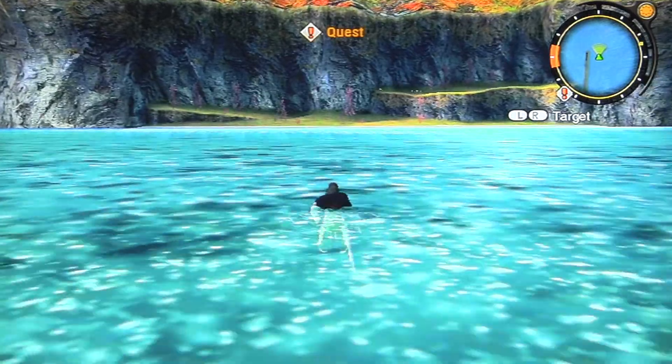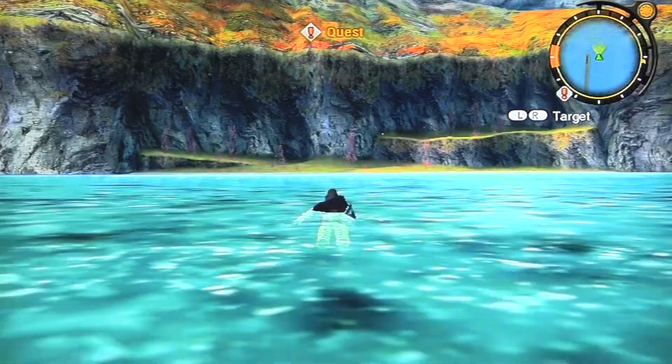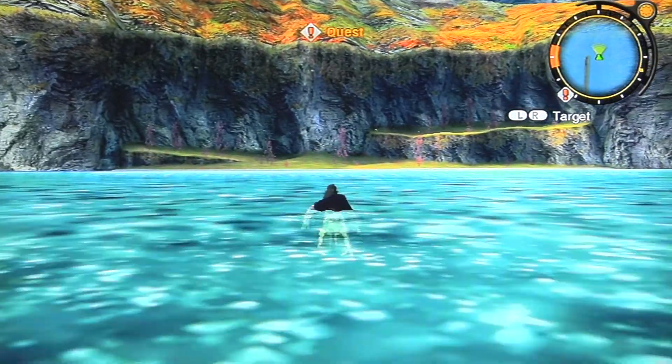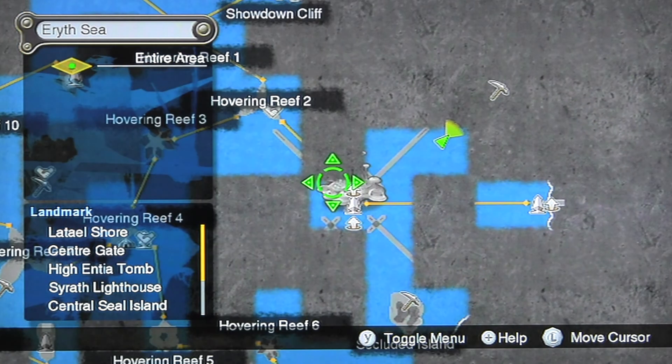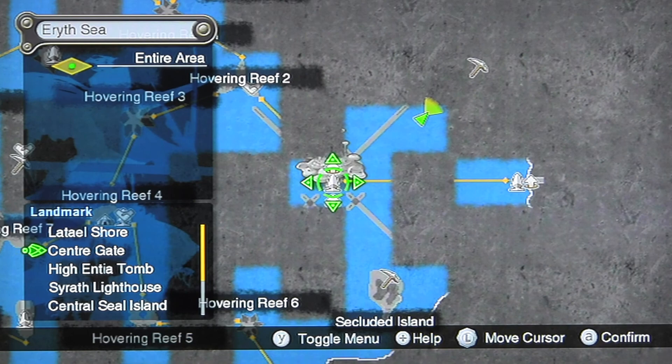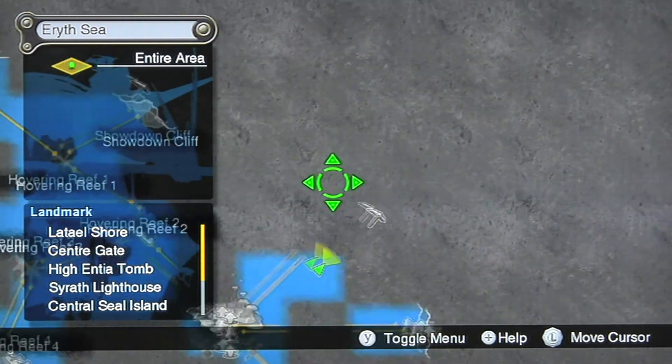So as you can see here, I found this really weird island that I want to go to. I'm looking for this place called Anu Shore actually. Let me show you where I am on the map exactly. This is Alcamoth, obviously. And one of the side quests I'm going to show you right now — I'm assuming this is the shore that I need to go to right here.